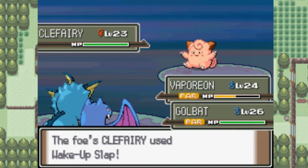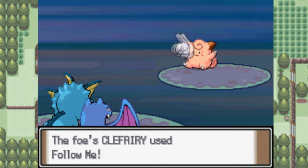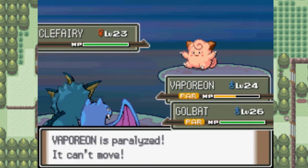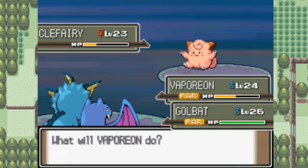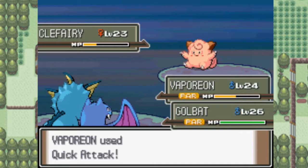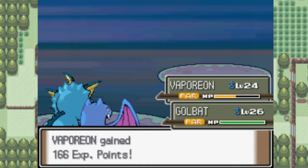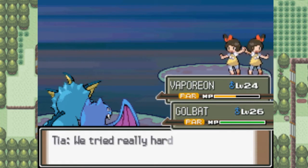Why are you using Wake Up Slap? Wake Up Slap is the stupidest move! And how the hell does Follow Me have priority over Quick Attack? I thought Quick Attack had priority over Follow Me. Follow Me is the stupidest move! I'm sorry if I'm complaining a lot, but that's just disgraceful. I hope you guys die in a fire!